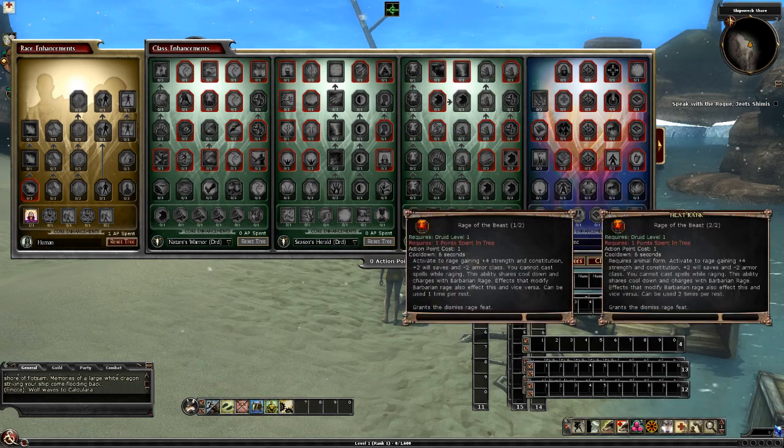And here we have Rage of the Beast, divided to King Rage: 4 count Strength, 12 minus, can't cast spells. Same cooldown as Baron Rage. If you remote that — that's good, that's good. So you can add both and they don't share the number of usages, so that's good at least.